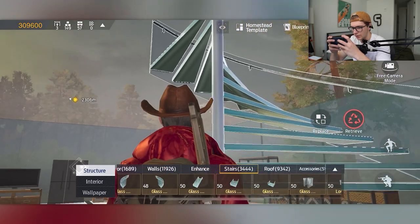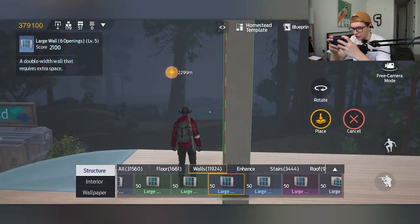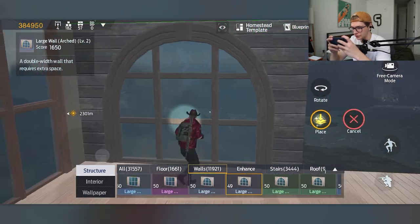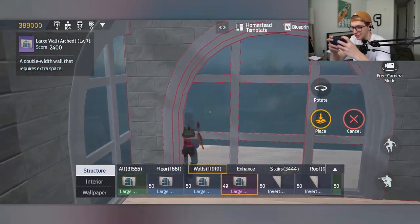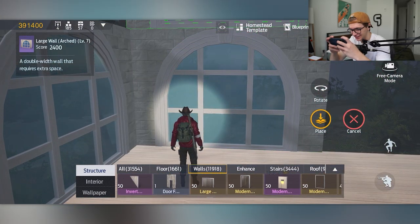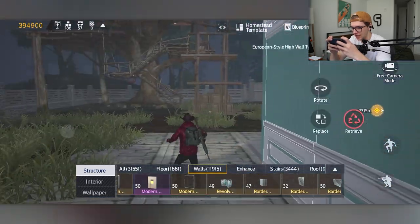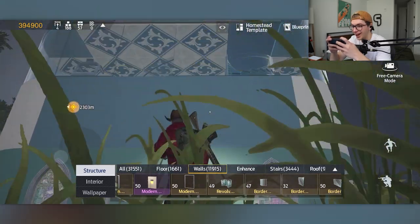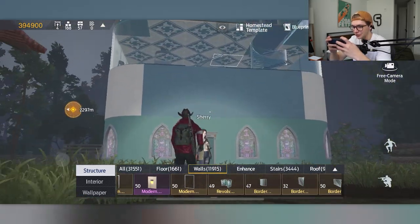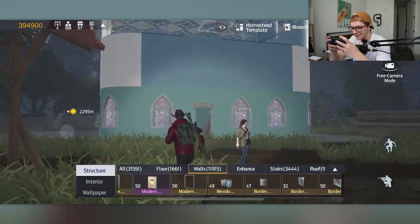We're going to see what other cool stairs we've got — probably just use the same glass stairs. At this point we're just throwing whatever we can find, trying to use all the materials. I haven't even looked at this house from the outside — it probably looks terrible, but the inside is what matters. I just fell and got our first glance. Holy crap, it's so tall. There's no windows on the front — it looks so weird.